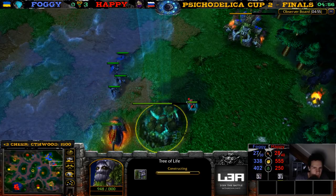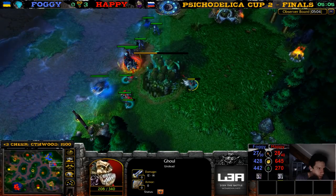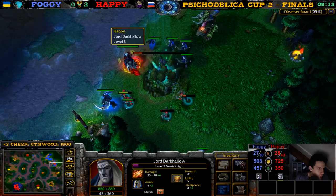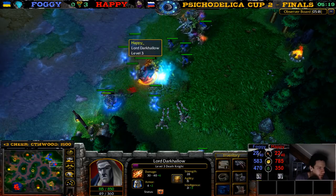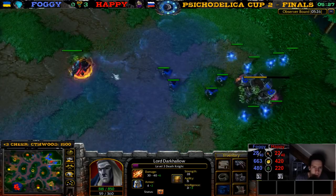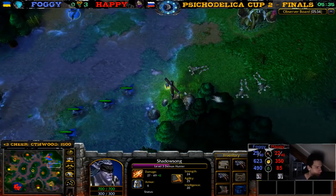The ghoul takes a bit of damage. The Tree of Life is definitely going to be cancelled. We're out of mana — no Coil. These two ghouls are going to die, and this one as well. Does it get the cancel? He gets the cancel, but he lost three ghouls for it. Is it worth it? I don't know — three, actually four ghouls for a cancel.